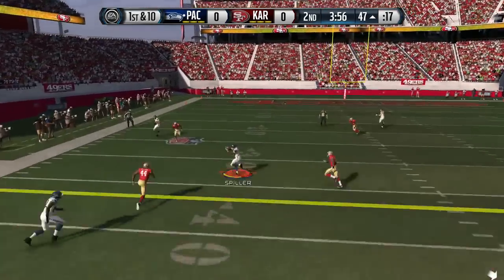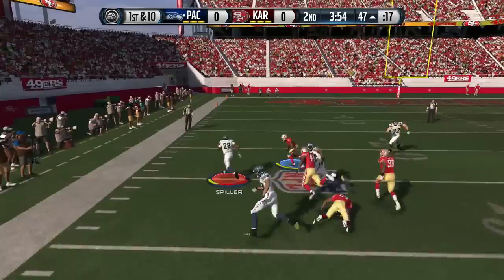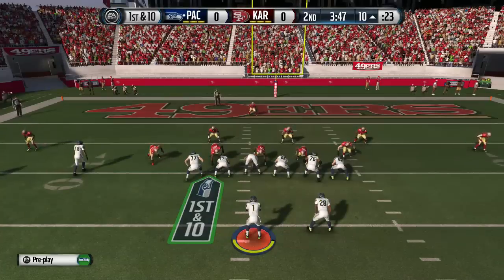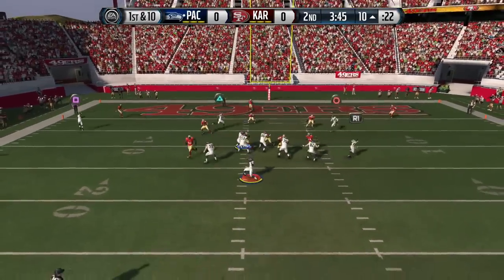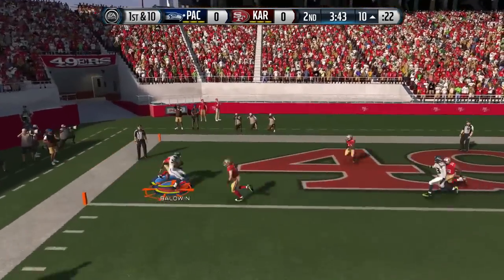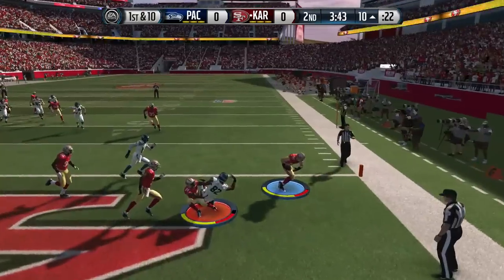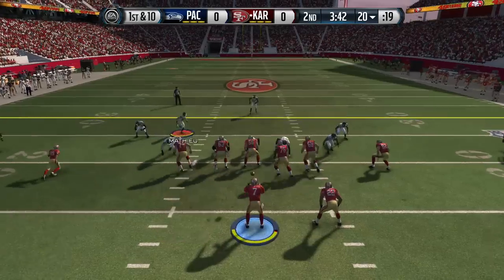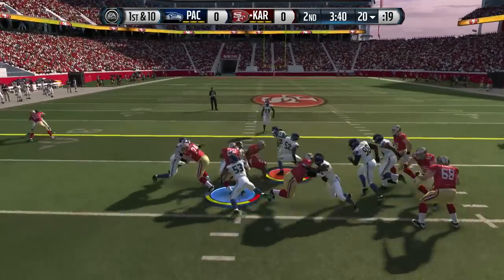Let's see what Michael Vick is capable of right here — finding CJ Spiller open, we break free almost going down the sideline for a touchdown. Unnecessary roughness penalty on the play and we end up going down to the 10 yard line and get some extra yards. Doug Baldwin ends up not catching the ball — it bounces off his hands and Kiko Alonzo gets the interception.